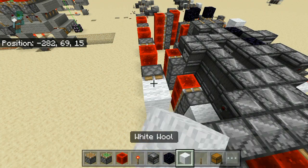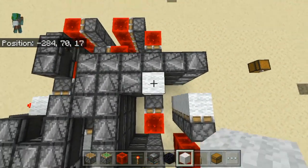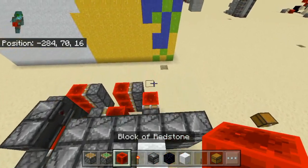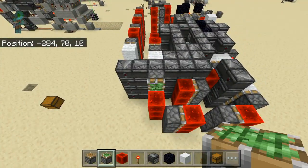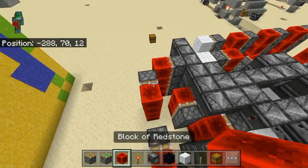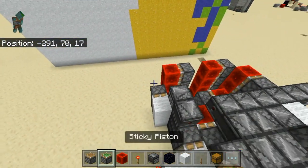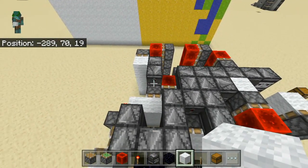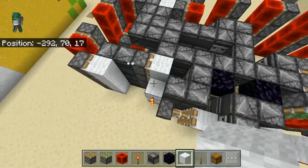Then here with a block — this doesn't have to be solid. Here, solid block. Piston and redstone block. Then go around the corner, back here. Place another sticky piston, redstone block, sticky piston, redstone block, sticky piston, redstone block, sticky piston, and whatever block.